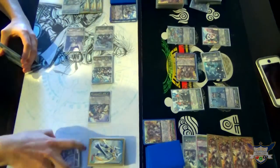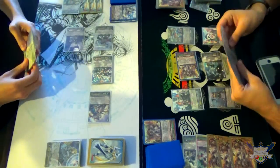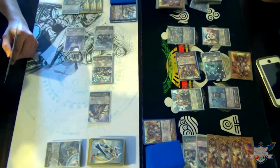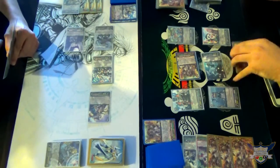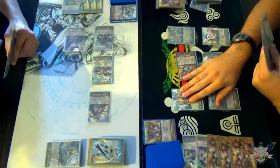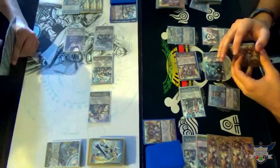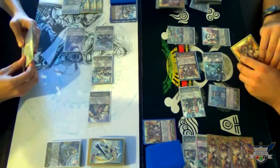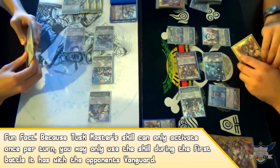Okay. Crayon. Let's see. 1, 3. 3, 12. 28, 3 crit, no ones are higher. Would you like to activate Tuskmaster's skill? I'll pass things. Just so you know, it's once per turn, so if you re-stand him, you can't use his skill the next time he stands.